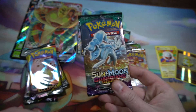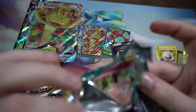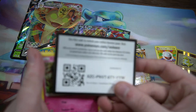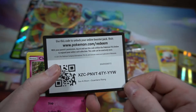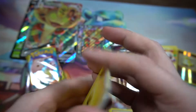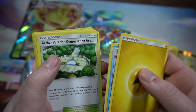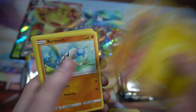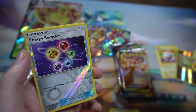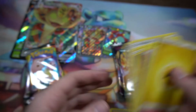Going ahead with Guardians Rising now. Got the code card. We got Lightning Energy, Whimsicott, Vanillish, Aether Paradise, Clefairy, Rockruff, Barboach, Alolan Geodude, Fletchling, Energy Recycler, Reverse, and a Vanilluxe as the Rare.